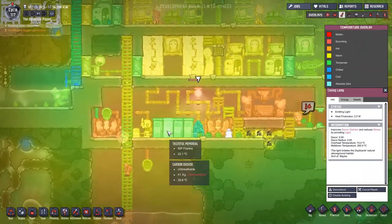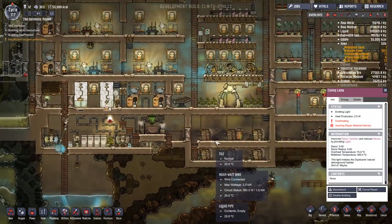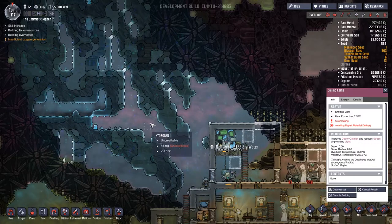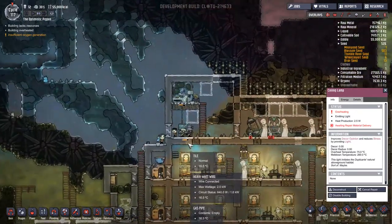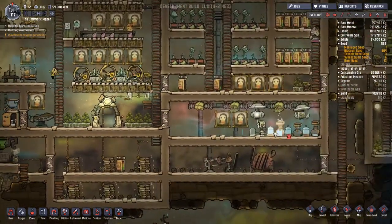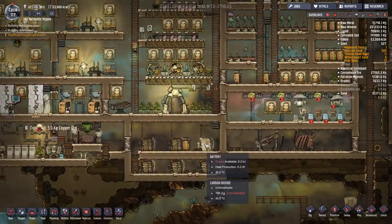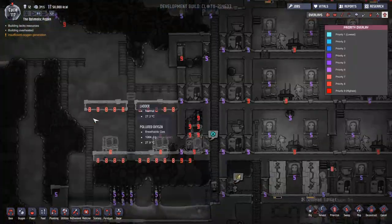There's a Thermo Regulator trying to do the work but I don't think it's quite good enough. Perhaps we want to take a small gas pump somewhere and recirculate the air to chill it out — that's kind of what we've got on the go up here. Look at all this hydrogen up top. I wonder at what point the hydrogen will liquefy — it's going to be a very low temperature, probably lower than we can get in the ice biome. These guys are struggling for oxygen.